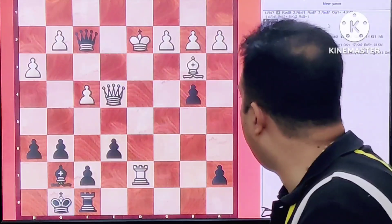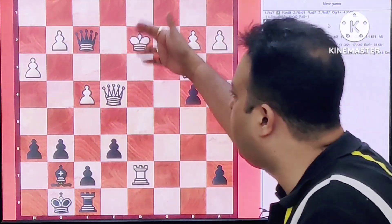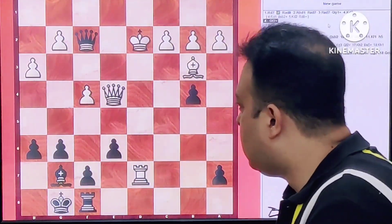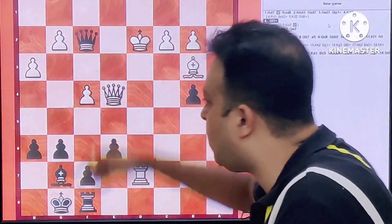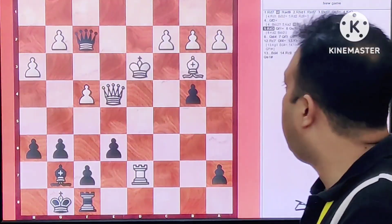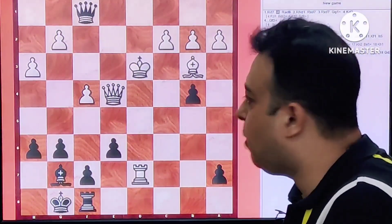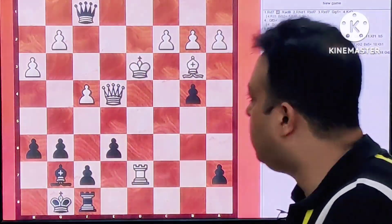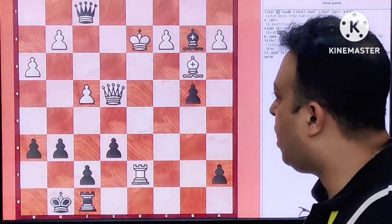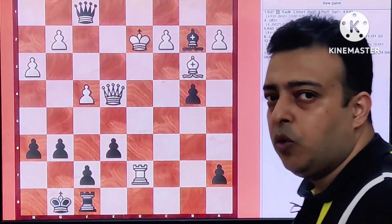Black goes Queen F2 check — a very useful move. Firstly, King D1 is very bad — same type of situation but Bishop B2 would be very strong. Secondly, Queen E2 is just met by Queen F4 check. So White had to play King D3. And now Queen F1 check first. This time the point is that after King D2, Black just goes Bishop B2, and then Bishop C3 and Bishop C1 are threats — Bishop C1 is a checkmate on the spot. So this would win for Black.